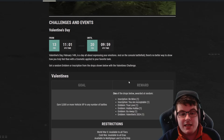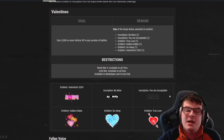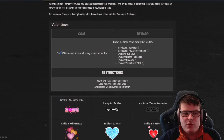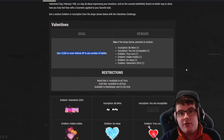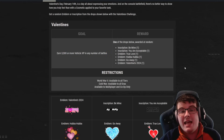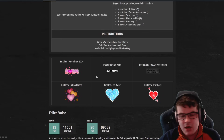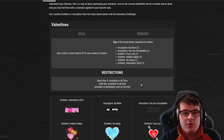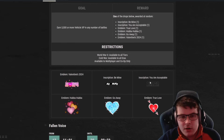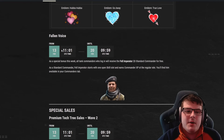There's also a Valentine's Day challenge where you can earn Valentine's-themed emblems and inscriptions just by playing the game. Earn 3,500 or more vehicle XP in any number of battles and you'll get one of these emblem drops, which you can see on screen. It appears to be repeatable, so you can keep earning emblems based on how much you play.